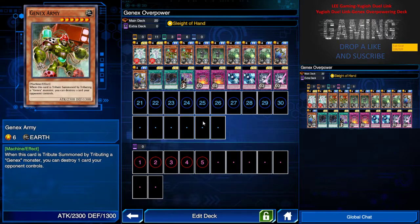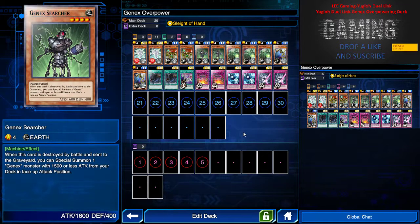We have Gen X Army — two copies, level six, so it only requires one tribute summon. When this card is tribute summoned by tributing a Gen X monster, I can destroy one card my opponent controls — front row, back row, anywhere. Which is very powerful.